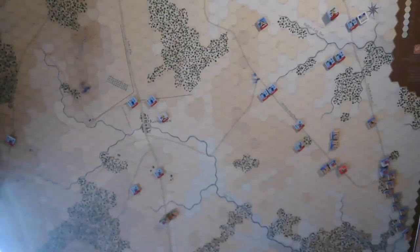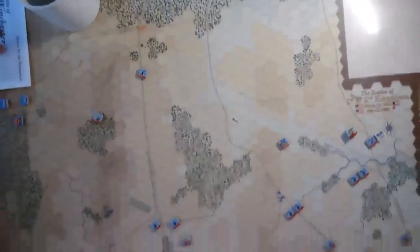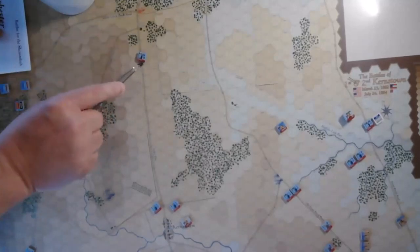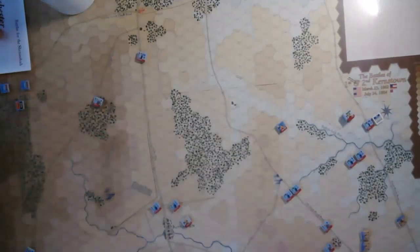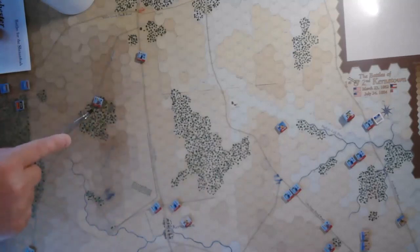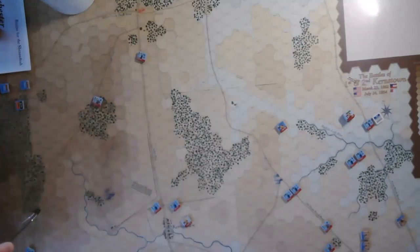The rest of the Union line pretty much stayed where they were. A little bit of movement to the left — we advanced the 110th Ohio from the toll booth position up a bit along the road, trying to get it into a secondary blocking position as these guys move back and give ground. We also moved up another squadron of the 13th PA to help cover this road down here.